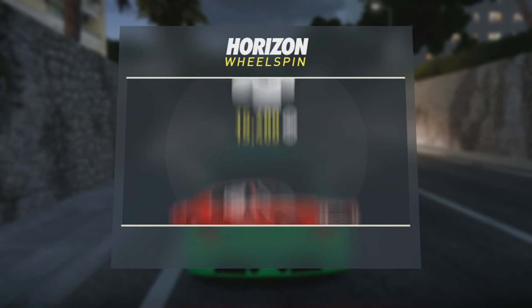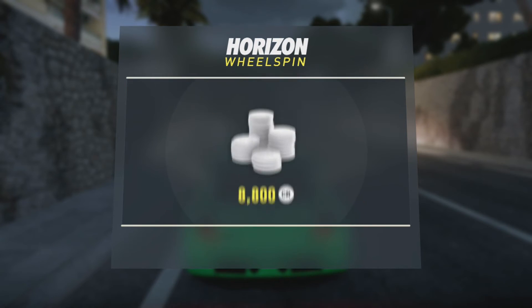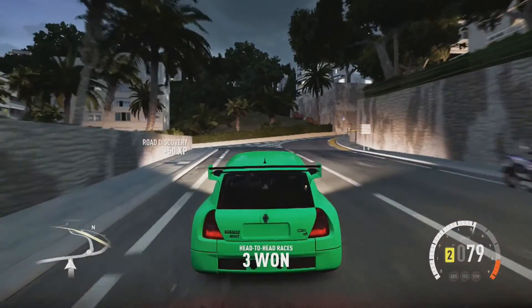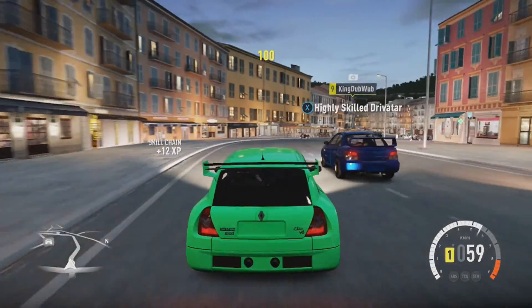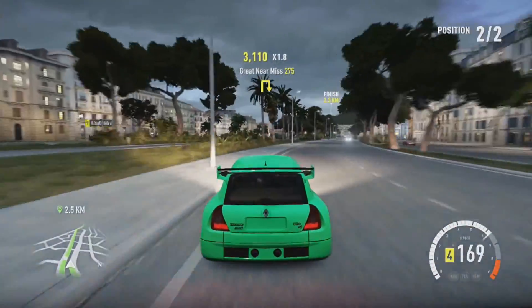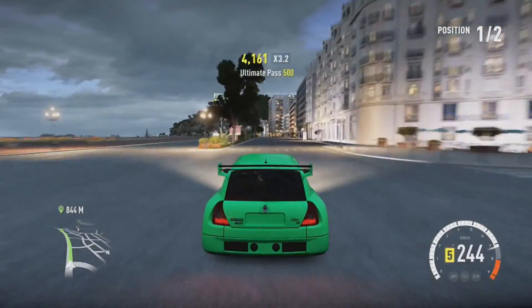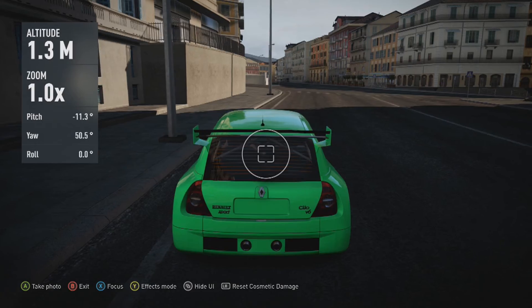We came in first surprisingly and got a whopping 5,000 credits. Let's spin the wheel and see what we get — 14k, what am I gonna do with that? I have nothing to spend it on. Oh look, this guy's name is King Dubwub — let's race him! Look at him speed away — I'll just go off road and catch up. Oh look, it's DK — what's DK doing out here in Europe? Whopping 4,000 credits.